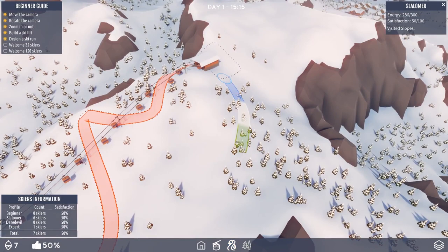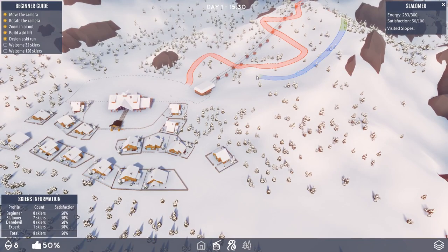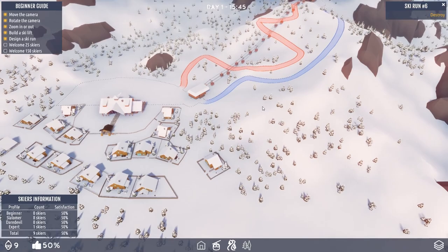We might be able to do this... I'm hoping I'm going to target this at blue, I think. It's going to be quite a straightforward run. There we go — a nice blue run. That'll hopefully attract some slalomers.